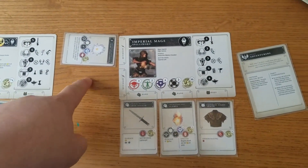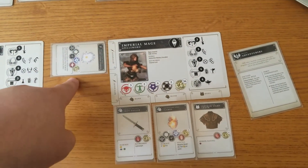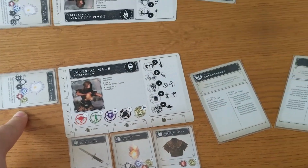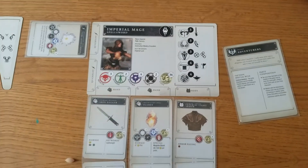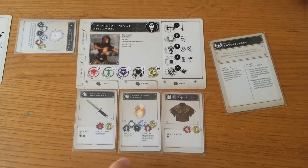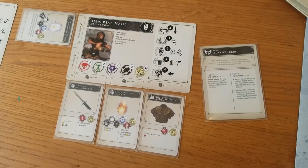Turn Lesser Undead — the Imperial Mage is kind of a utility pick, so Turn Lesser Undead is going to make things flee. Except the Overlord, who's right there in the front — that's unfortunate. Iron Dagger because it's one Septim and I needed something. Flames and Imperial Light Armor for good defense.